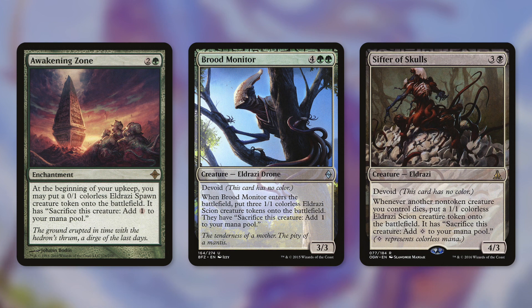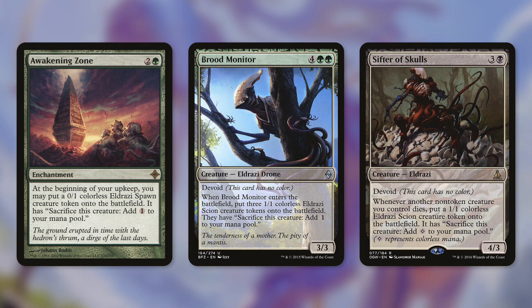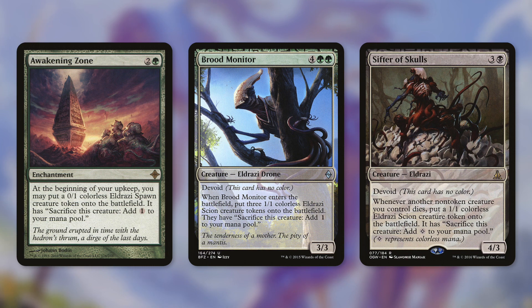Let's talk about getting some Eldrazi tokens out there. This deck can easily flood the board with Eldrazi tokens with something like Awakening Zone. At the beginning of your upkeep, you may put a 0/1 Eldrazi Spawn creature token onto the battlefield — it has 'sacrifice this creature to add one colorless mana to your mana pool.' Obviously these tokens are small, but they can get bigger. Outside of Morophon, we do have other anthems in the deck. Just being able to flood the field with Eldrazi tokens and utilize them for mana or chump blocking is very useful.